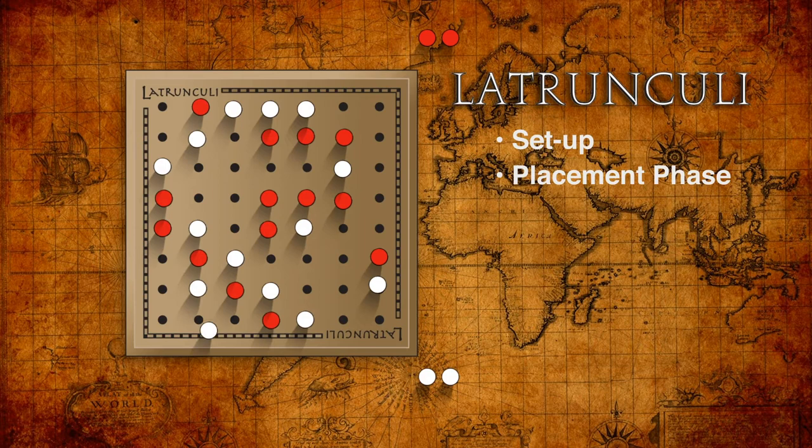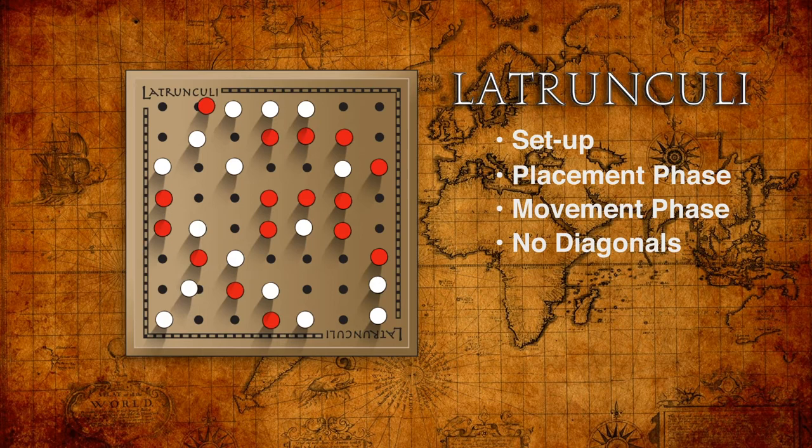Players now take turns moving a single peg on each turn orthogonally one space — no diagonals allowed. Or they may jump an opponent's peg to capture it and remove it from the board. Chain jumps are allowed, and jumped pegs stay in place until the chain is finished and cannot be jumped a second time in the same turn.